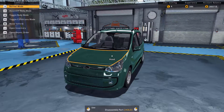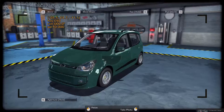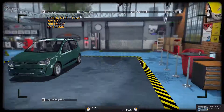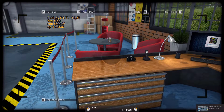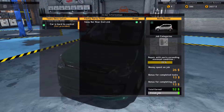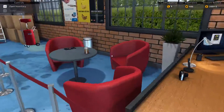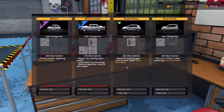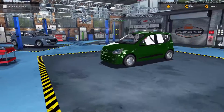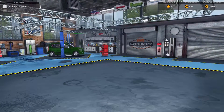Checking the repair order — repair with parts exceeding minimum condition — I think we're done. We take a quick screenshot and a photo with the camera. Then we open the repair order and finish the job. We got about 100 experience from that, not too bad. Let's bring in another job.